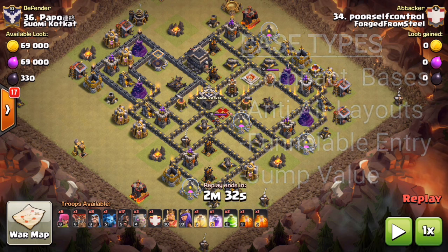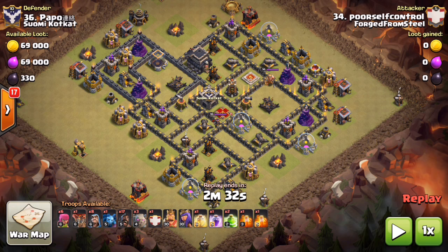You'll notice that PSC does not have any wall breakers in this troop composition — he's just going to be jumping in. Getting these jumps down opens up the base to carving out the complete core, getting the CC taken care of, getting the enemy queen taken care of, getting those bowlers under rage to take care of the bomb tower. So there's really not going to be a whole lot of defenses left that his 17 hogs have to deal with.